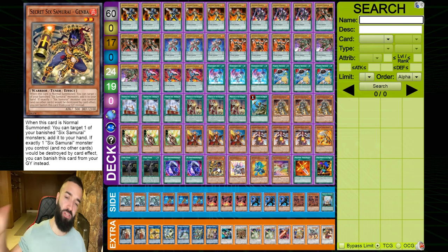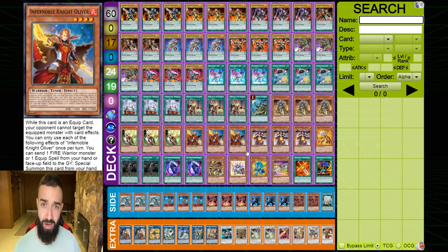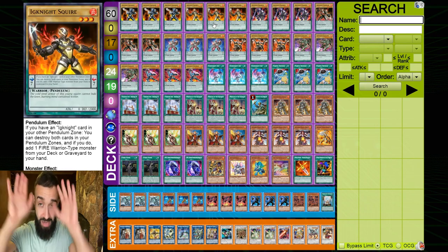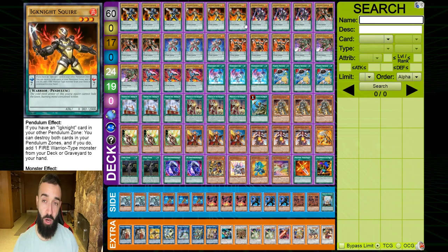Gemba is not a brick in this deck because it's your specific normal summon. They hand trap Isolde — you use the ignite to search Gemba, normal summon Gemba, Linkross, Marcher, Herald, then get a Herald before the Needle Fiber. Connector will never resolve — your opponent will hand trap it instantly, and you're left with a dead Light Warrior. There's no Flip Lady, no Unexpected Dai, no Red Layer. You don't need non-tuner extenders. Your extenders are your pendulum summon.